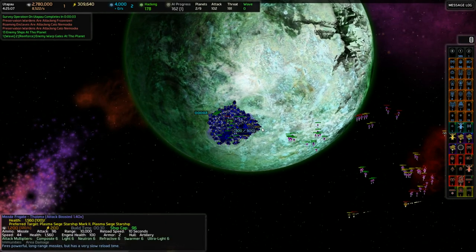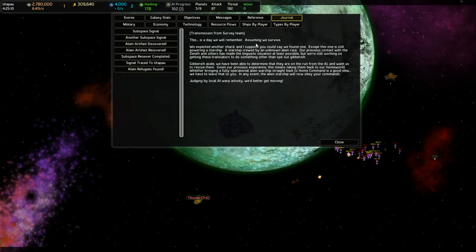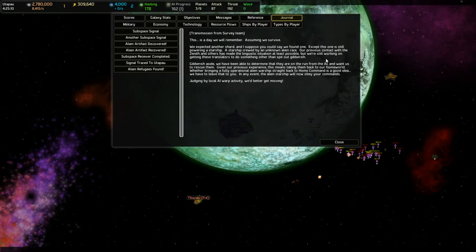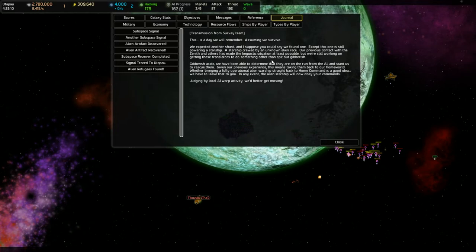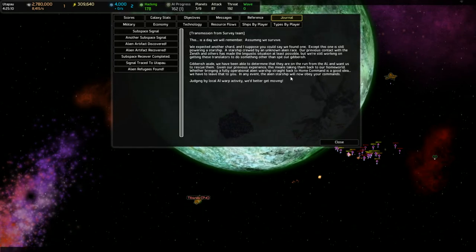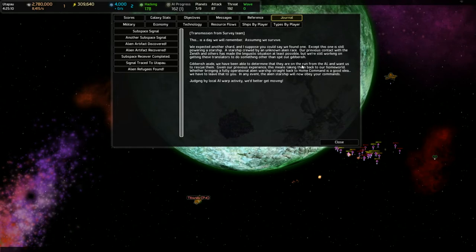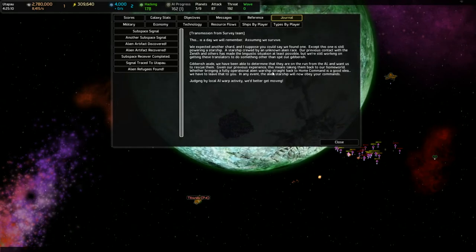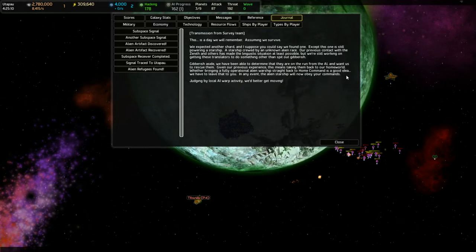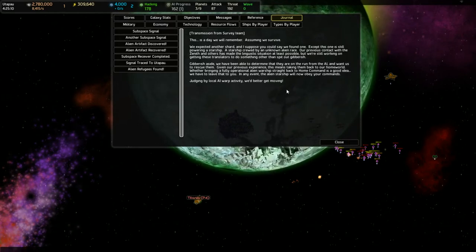Another two-minute survey wrapping up - we've just been sitting in here fighting off whatever they send at us. This is a day we'll remember, assuming we survive. We expected another star shard, and I suppose you could say we found one, except this one is still powering a starship - a starship crewed by an unknown alien race. Our previous contact with the Zenith and others has made the linguistic situation at least possible, but we're still working on getting these translators to do something other than spit out gibberish. We have been able to determine that they are on the run from the AI and want us to rescue them. Given our previous experience, this means taking them back to our home world. Judging by local AI warp activity, we'd better get moving.